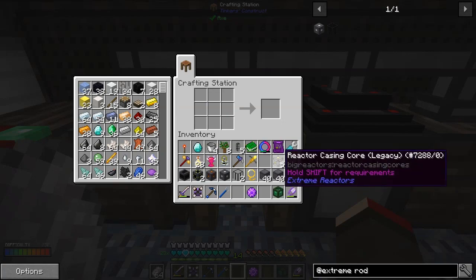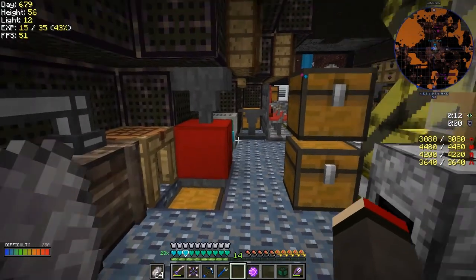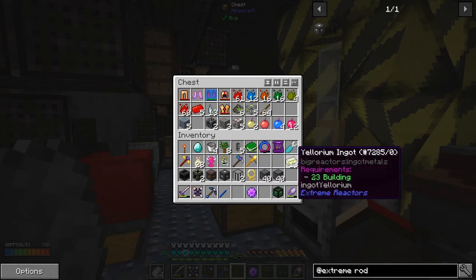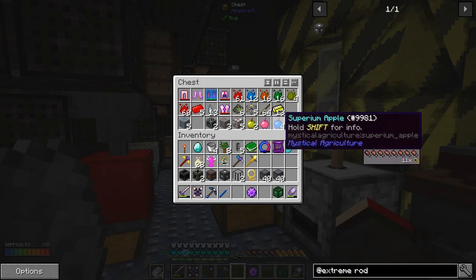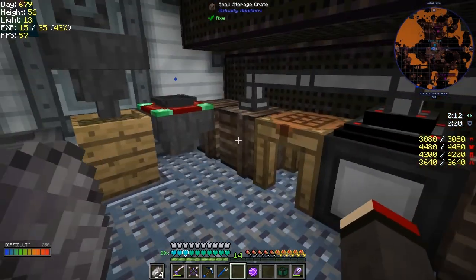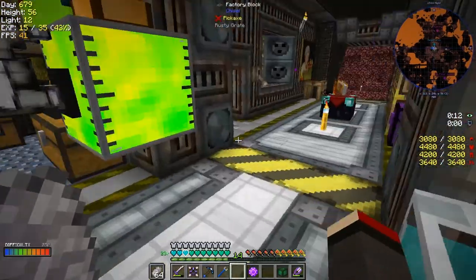It's nice to have a few extra casings around because I'm sure I'm going to expand the reactor over time. Let's put the eulorium in there as well. I think it's time to go to the overworld.